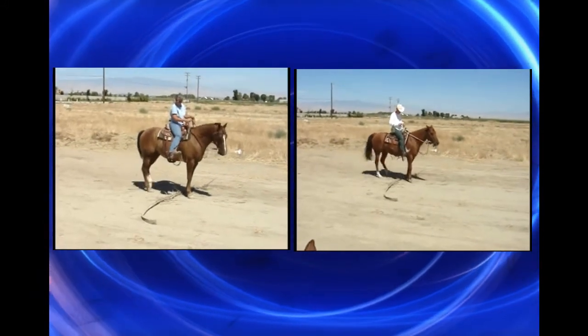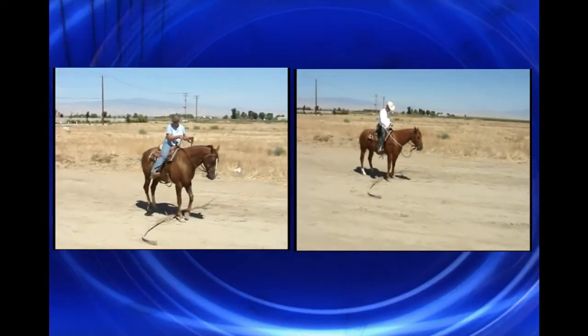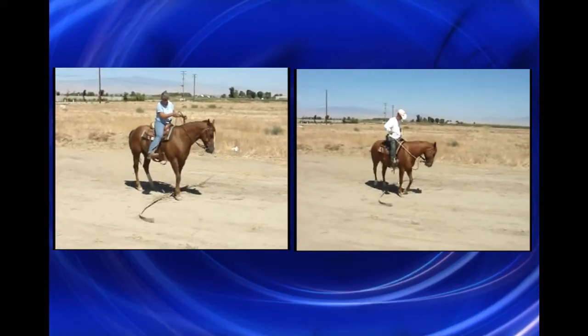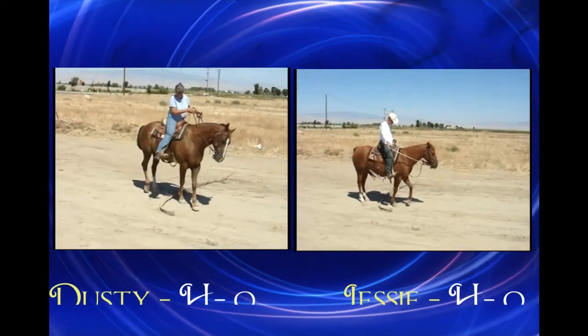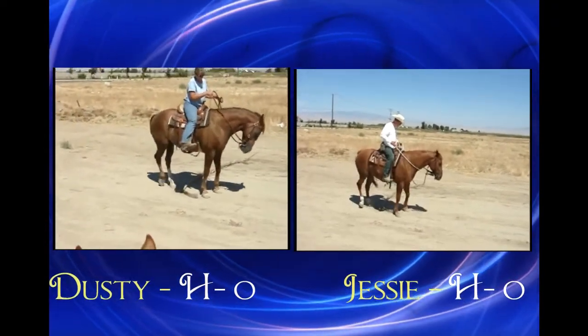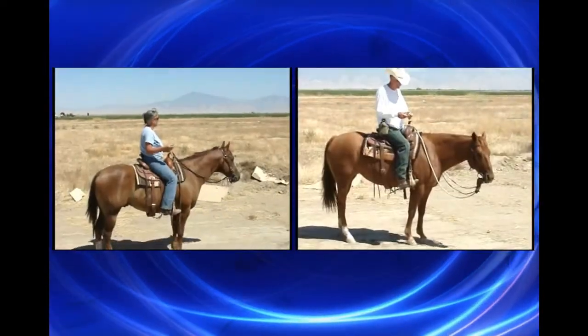Next we found an old palm frond by the side of the trail and pulled it out. You had to side-pass three steps to the right without touching the palm frond. Both horses did good — we called this a tie. Score remains tied: H-O to H-O.